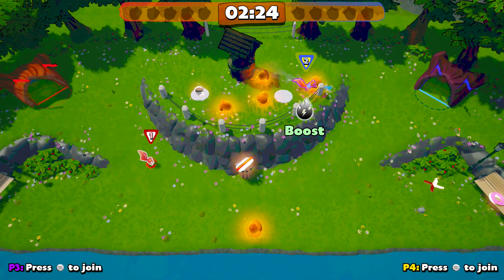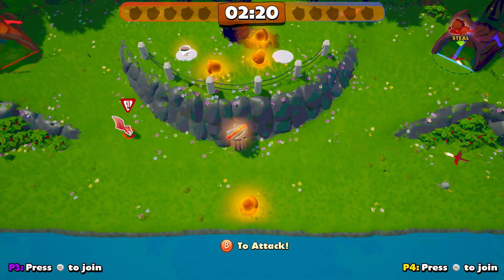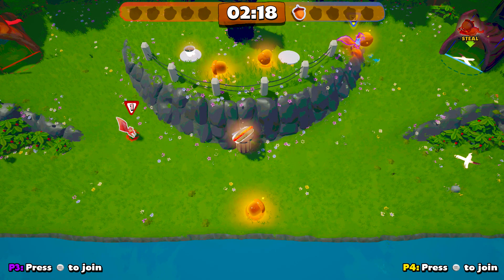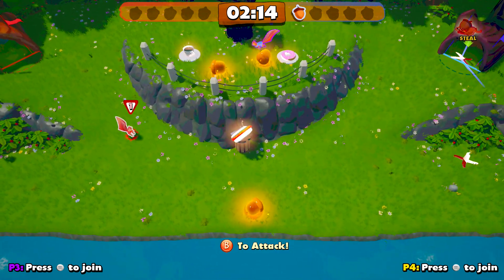Basically what you want to do is pick up the second controller — the one helping out — and grab the nuts in the middle, then bring them to your goal. That should put them on the board, and then you can steal them on the first controller.